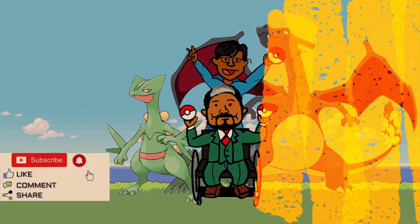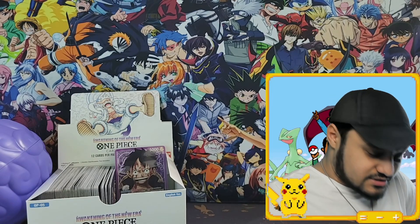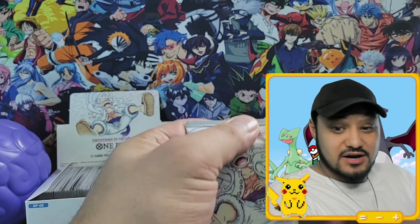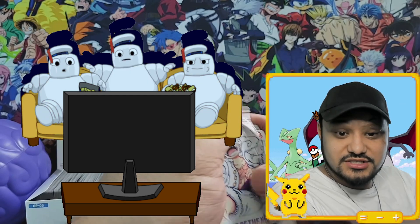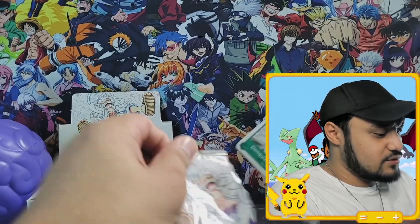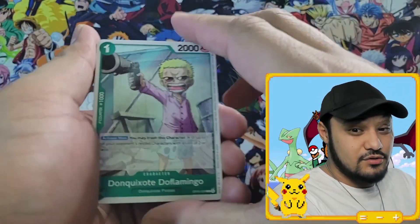Let me just adjust my positioning here. All right, I'm just going to jump right in. I already showed off the box and all that stuff in the first half, which I recommend you watch if you haven't already. I'm giving a hint of one of the pulls because it's already on screen. Let's see if we can't get the manga Luffy card or the signed Luffy card — that's what we are looking for.